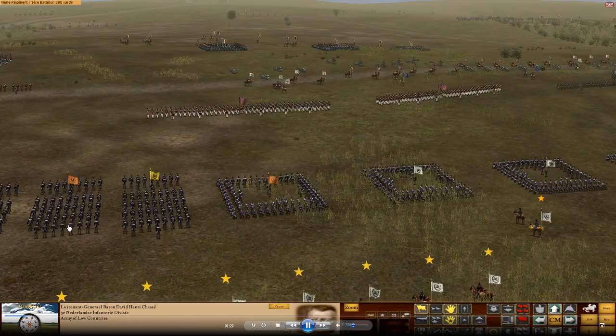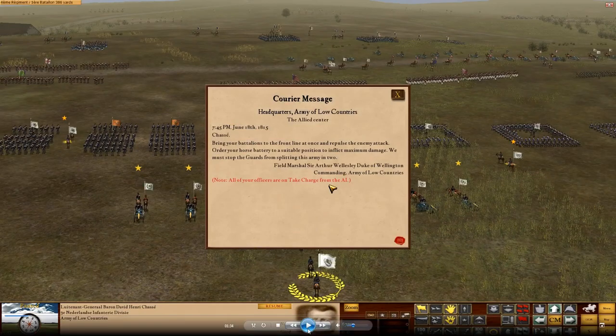Let me pause this. Wellington's orders say: 'Chase, bring your battalions to the front line at once and repulse the enemy attack. Order your horse battery to a suitable position to inflict maximum damage.' All officers are on take charge from the AI - both brigade commanders and the artillery battery officer. The hint is clear: the key to this scenario is bringing your artillery forward and letting them do most of the work.